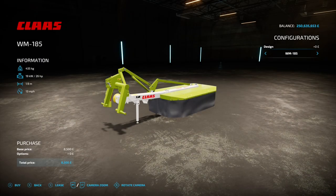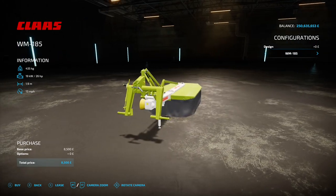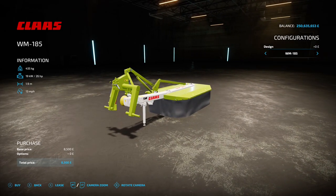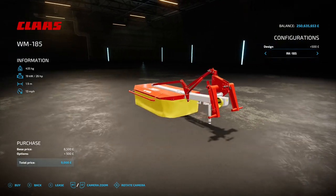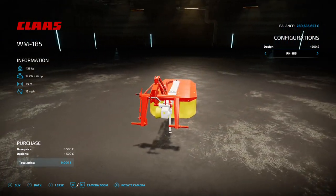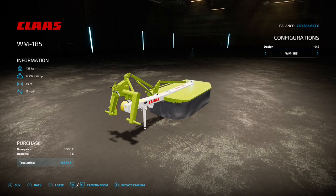Next up is the WM185 Mower by Triple A Modding — 3.79 megabytes on the download. You'll find this under Mowers. It needs 26 horsepower from your tractor and has a 1.9 meter working width. It attaches at the front as a side rear mower. The options are the WM185 in Claas colors, or the RK185 in more Pöttinger-style colors. If you've got a small tractor, this could be very nice — 26 horsepower isn't much. Eight and a half grand to buy, which is pretty cheap.